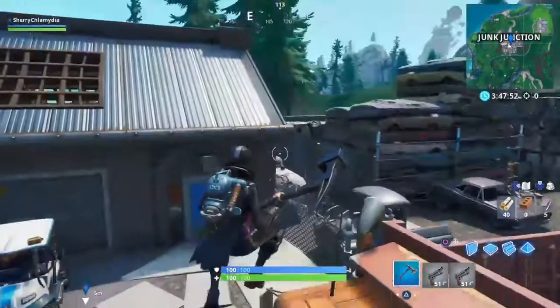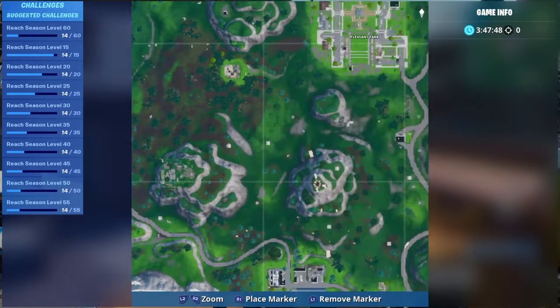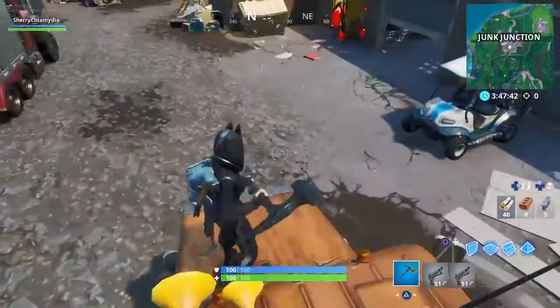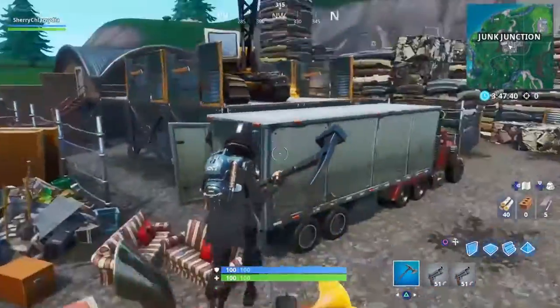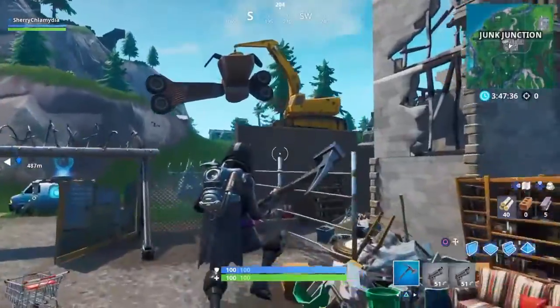Also, if there's not a vending machine here, you can go over to Pleasant Park — Pleasant Park will have a vending machine as well. If there's not one here, there's probably one there. Then to get three out of three, you have to spray the crane, which is right here.